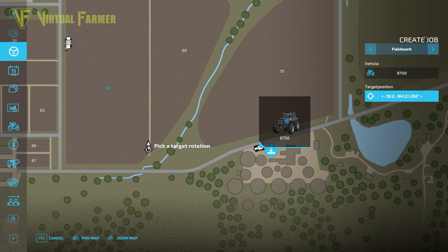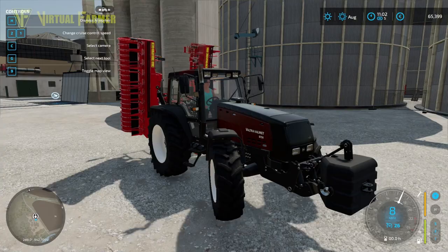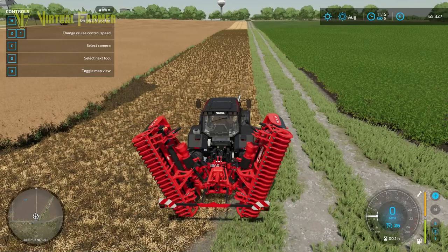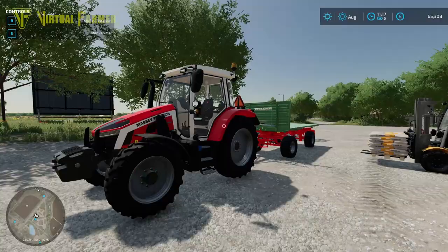I'm going to set the start position to the bottom corner of this field. The best way to get it to start right up to the field's edge is to position your cursor right on the field edge. Once you've clicked once, it will ask you to select a direction — we're going to select going up the field. Then you just click start job and away it goes. You can see our Vultra is heading off, and when it reaches the field, it will get itself lined up, unfold, and start work, saving you from having to go there and get it started.